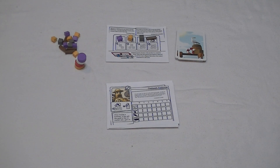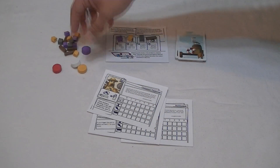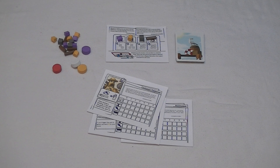This is the game of Harbor. Since it's a small box game, there isn't a lot to it. These are the different character sheets — I'll show those to you in just a little bit. There are very small wooden components that you'll be using, this small deck of cards, and this is the market card.